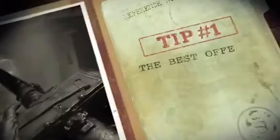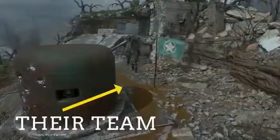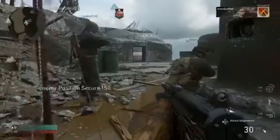First up, the best offense is a good defense. All too often, you'll see a team capture a point in domination and then immediately abandon it to capture the next point. What happens 10 seconds later? Try sticking around to defend for a while. Find a spot to hunker down that gives you good visibility of the control point and the entrances. Even if you're overwhelmed, you'll probably succeed in holding off attackers long enough for your teammates to get back.